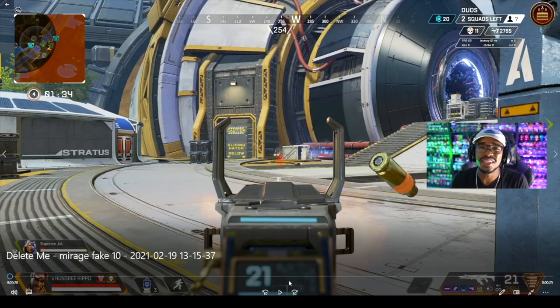In this clip we're talking about patience. Mirage mains, you have to have patience. Stop being so anxious to shoot all the time. Just because you pop your ult and have a flank doesn't mean you need to shoot immediately - sometimes there's a better flank that sets up the entire thing. Let's take a look.